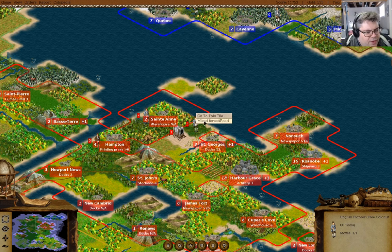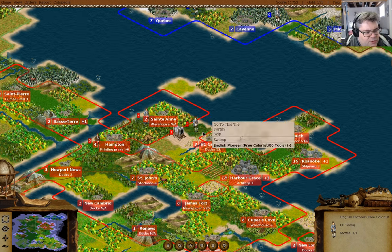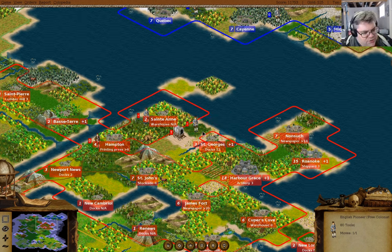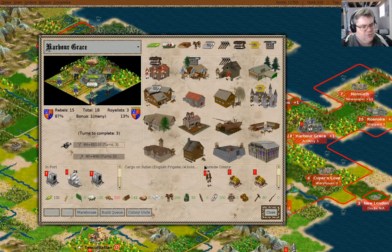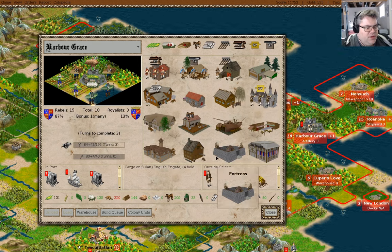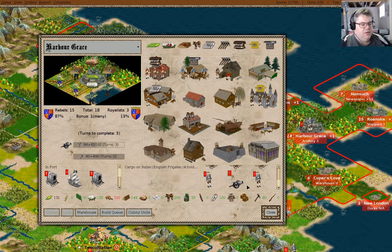That is a mixed forest road, so we'll make a road here. You're a free colonist — what can we do with a free colonist here that's going to be useful? Well, not all that much, really.